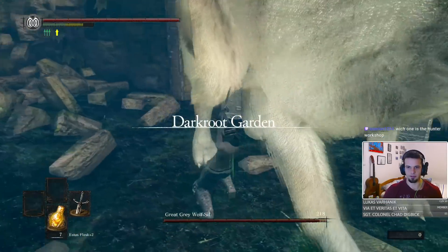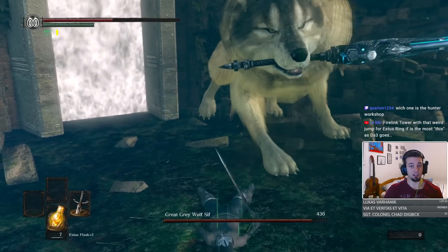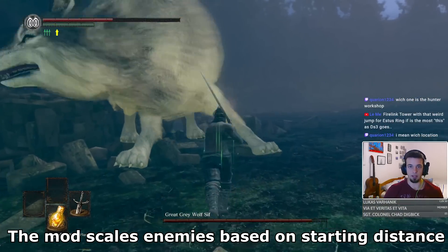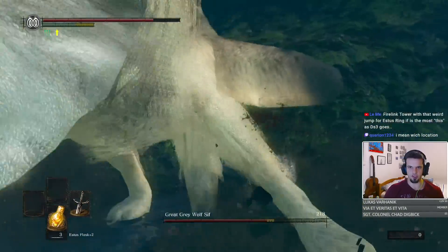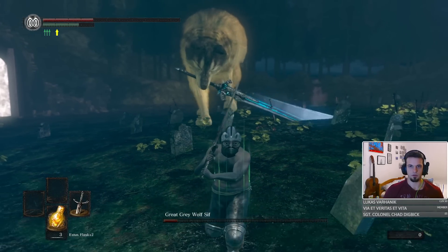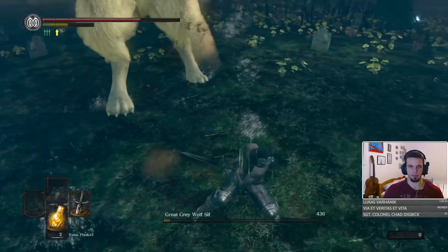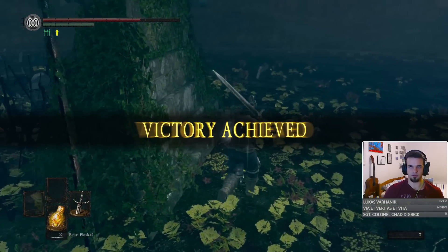Sif — that's a lot better damage. He does a lot of damage though. Since when is Sif this powerful? Sif is behaving very weird today and is very tanky — he's like NG+ levels of tanky. Now he's limping, so we have a better chance. Sif, let me put you out of your misery. Good fight, my boy. Covenant of Artorias — perfect.